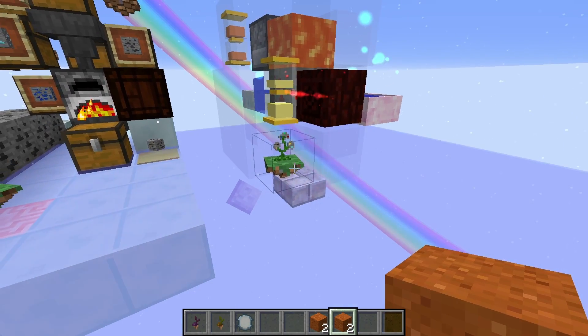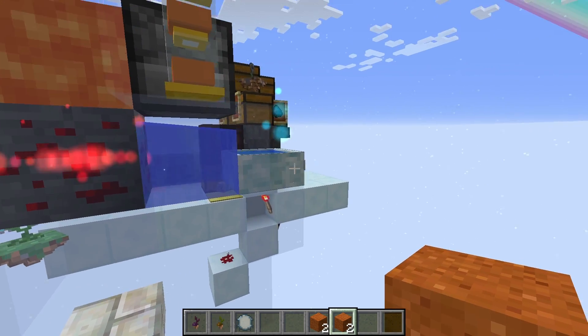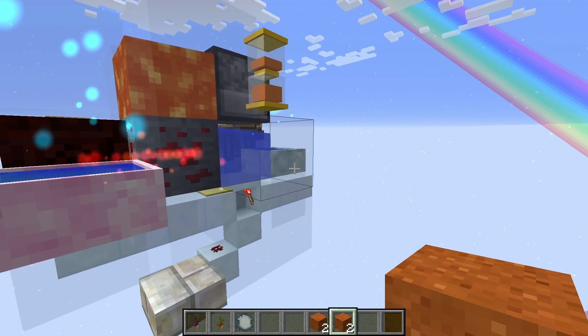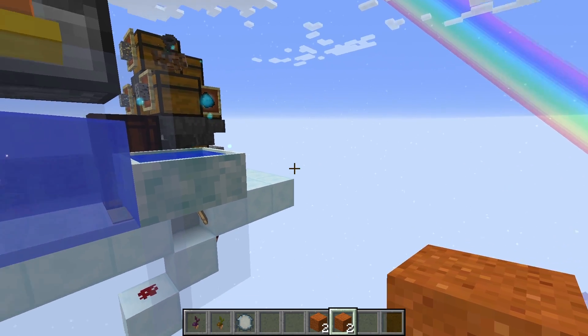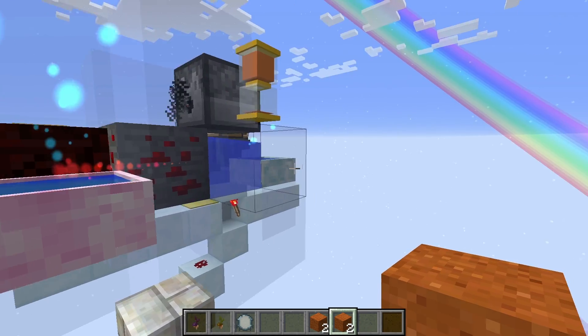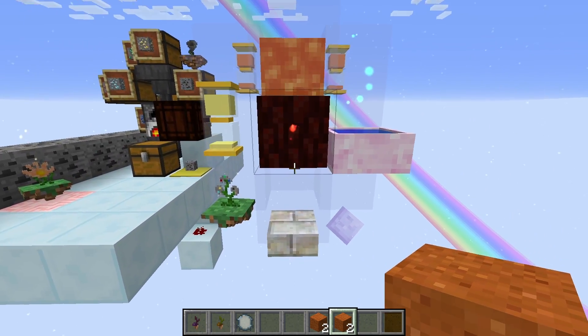The next thing we've done a little bit differently is we've obviously got the ORCID over here and we've also got ourselves a mana pool at the back there. What this does is stop that blast from going past and breaking anything, and it also collects any wasted mana that you can send back into your system.